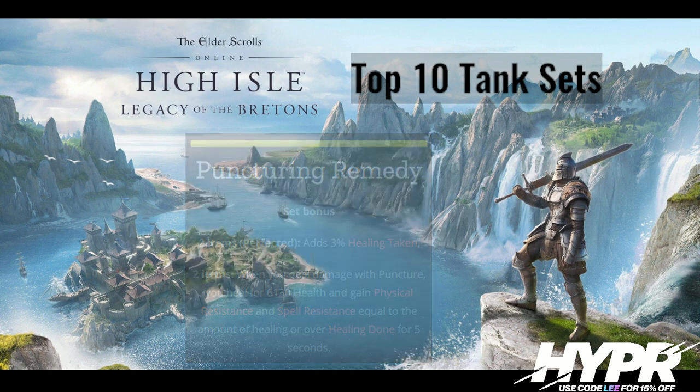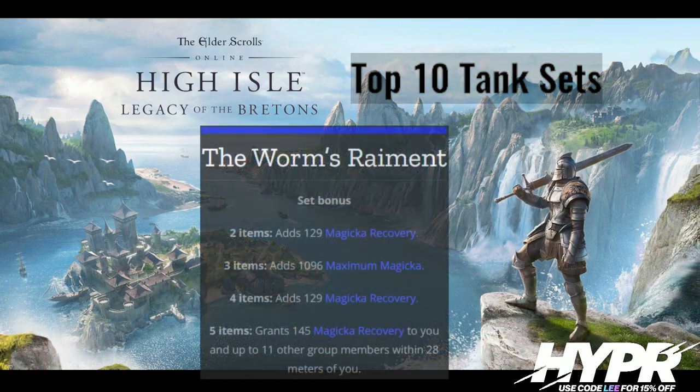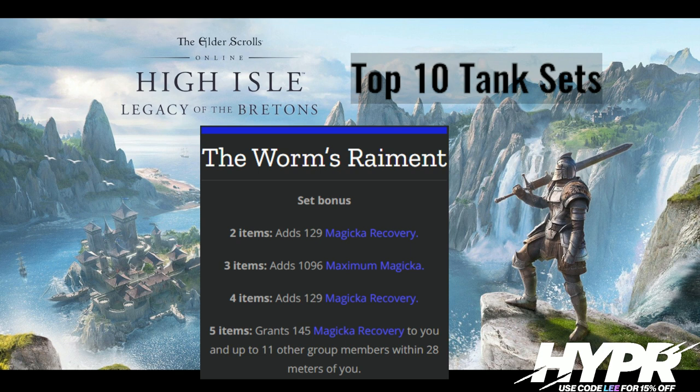Definitely pick that up from Dragon Star Arena. At number 8, we've got Worm's Raiment, the Worm Cult set. This is a wonderful set, especially for newer groups, and it's somewhat easy to farm from Vaults of Madness. It gives you a lot of sustain and group sustain as well. Any time you or your group are progressing new content, you want to be using this. Having sustain means people can output more DPS because they're not having to heavy attack as much. More Magicka recovery means you can cast more spells, skills, heals, and shields.